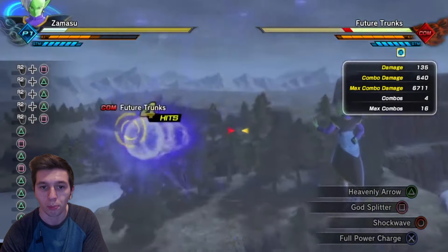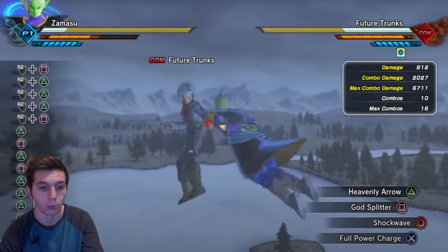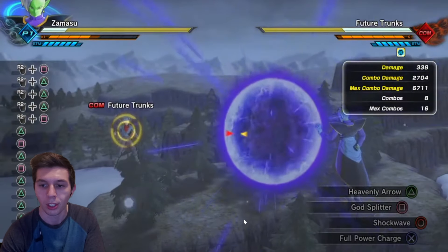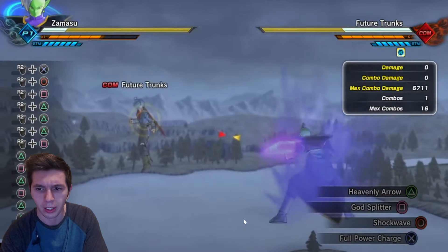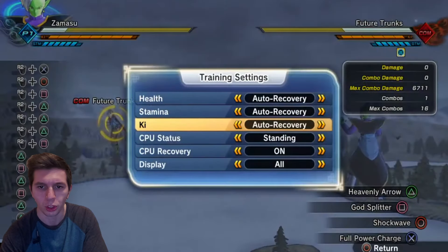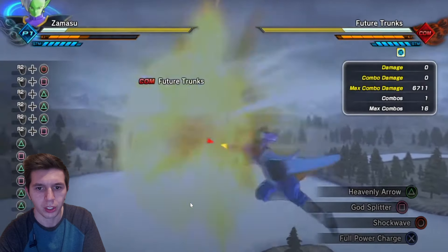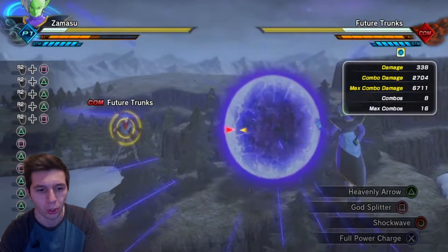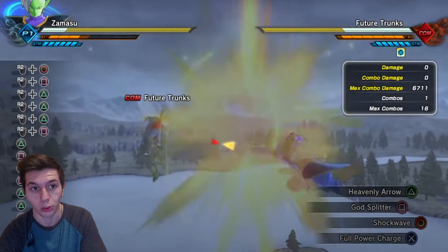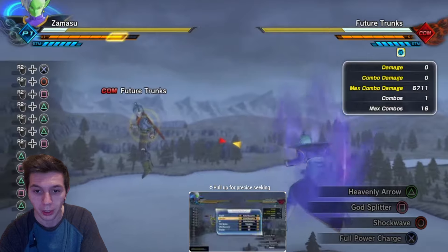Here we have God's Splitter, which could be Zamasu's Snipe. It probably won't have that long of a charge-up when it comes to Breakers, but God's Splitter definitely seems like it absolutely could be a Snipe. Shockwave is just a quick melee attack — I doubt it'll be included in Breakers. God's Splitter and Heavenly Arrow both have a high probability of coming in.